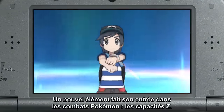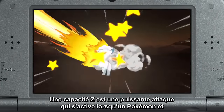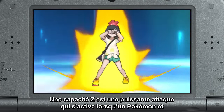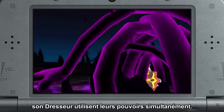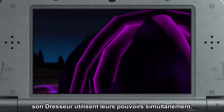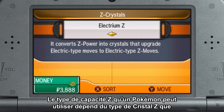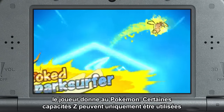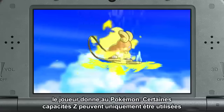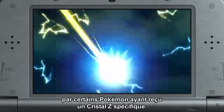There is also a new element to Pokémon battles: Z-Moves. A Z-Move is a very powerful attack that is activated when a Pokémon and its Trainer use their full powers together. The type of Z-Move that a Pokémon can use depends on the type of Z-Crystal that the player gives to the Pokémon. Some Z-Moves can only be used by certain Pokémon after they are given a specific Z-Crystal.